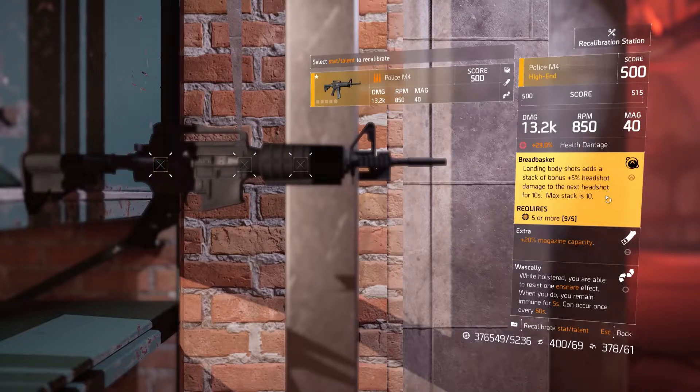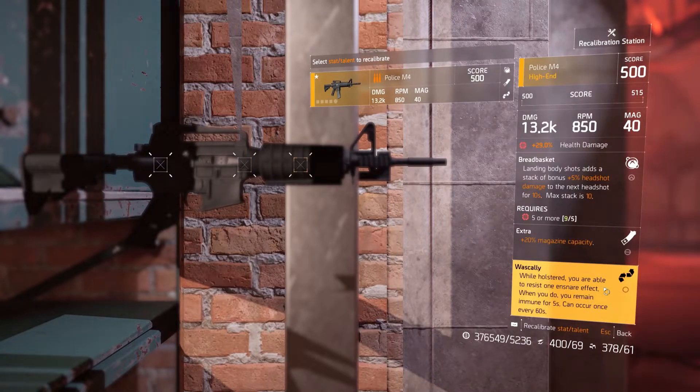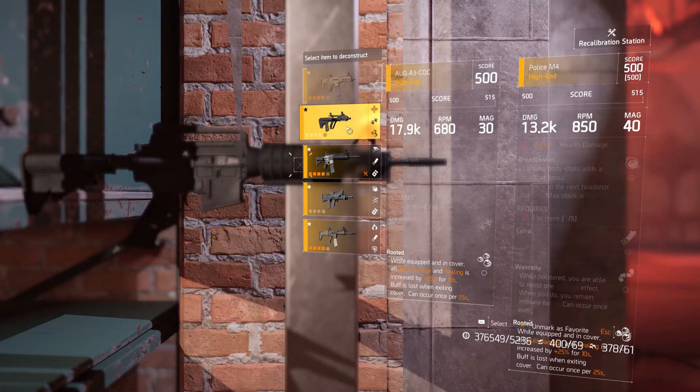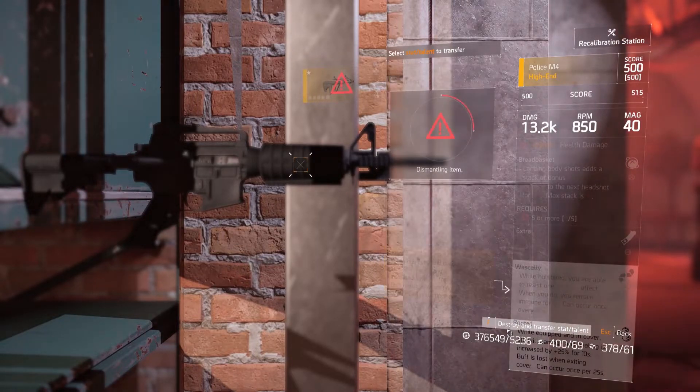I do like the Breadbasket talent, so I'm going to leave that alone. The next talent is +20% magazine capacity, which is my favorite talent to have on automatic weapons, so I'll leave that alone as well. The third talent is called Waskily, which helps prevent me from becoming ensnared — I doubt I'd get a whole lot of use from this, so let's see what I could replace it with. This AUG A3 CQC has the Rooted talent, which is pretty good, so I'm going to select the AUG to transfer the Rooted talent over to my Police M4. You'll see an arrow going from the Rooted talent on the AUG to the Waskily talent on the Police M4, making it clear what I'm about to do. At the bottom, you'll see 'destroy and transfer stat/talent by holding F.' If I wanted to follow through with this recalibration, I would simply hold F for a few seconds.